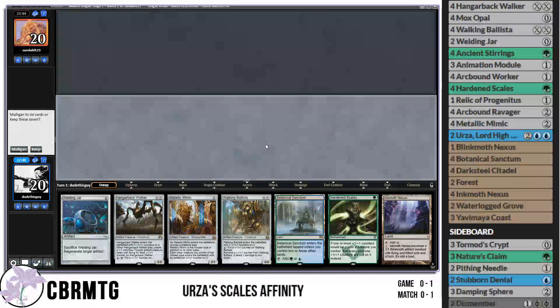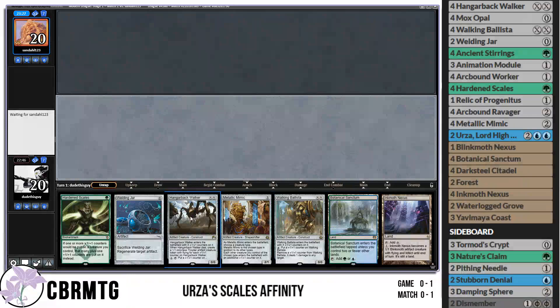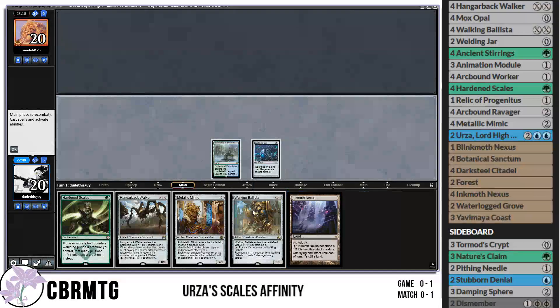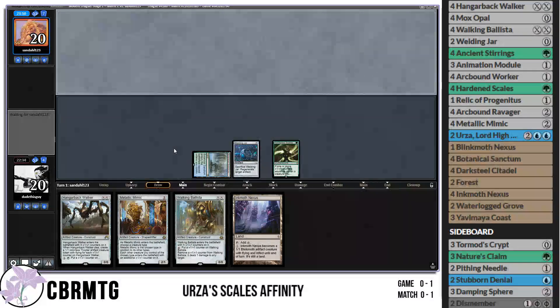On the play for game 2, and this hand looks a little more buzzed — we'll keep. We get to lead on Hardened Scales and follow up with a Metallic Mimic, which is really nice to have in your opening hand. Opponent has a Vault Scourge. Maybe we play the control role. The consideration is whether we play Metallic Mimic. We play out the Hangarback Walker — I don't want to play Walking Ballista since it's kind of our removal spell. Opponent plays Rest in Peace — that's very annoying but we have Nature's Claim for that.